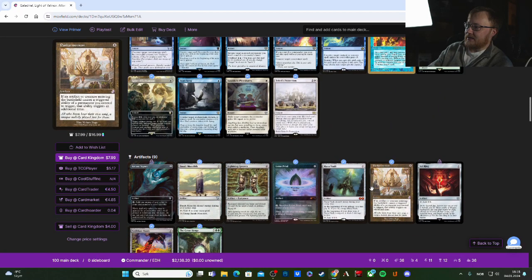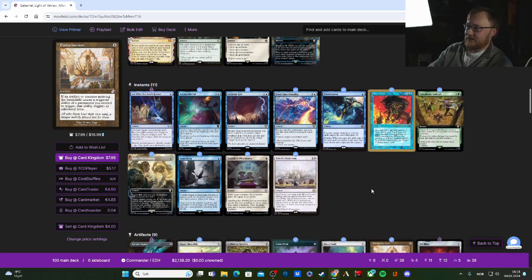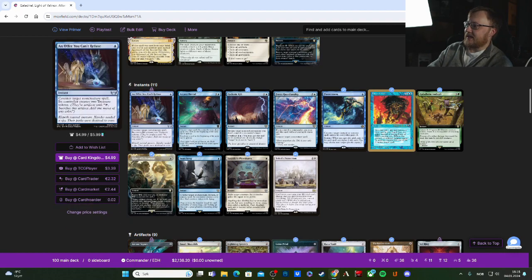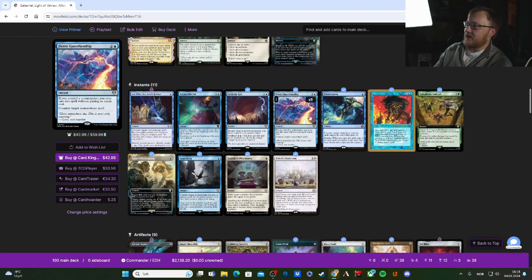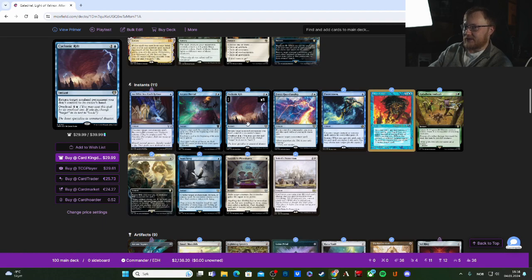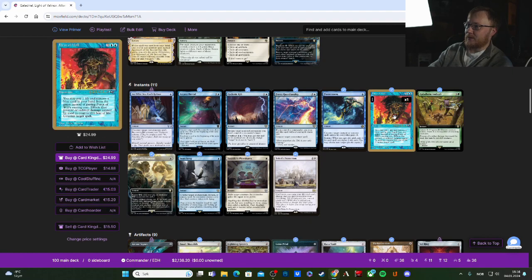In the instant package we have counterspells: You Can't Refuse, Arcane Denial, Cyclonic Rift — not a counterspell but if they've built up the table strong you can remove everything and charge in for your final attack — Fierce Guardianship, Flusterstorm, Force of Will, and Galadriel's Ambush, which is very fun.